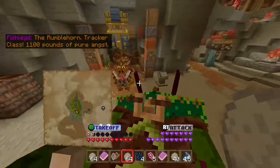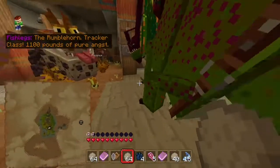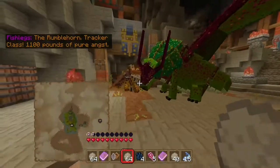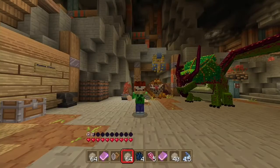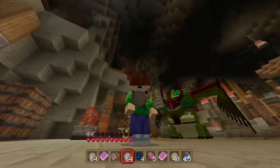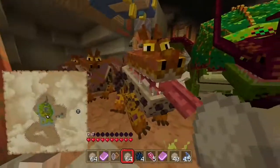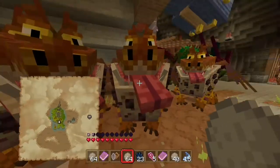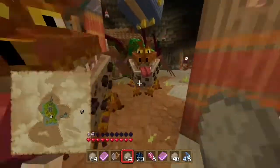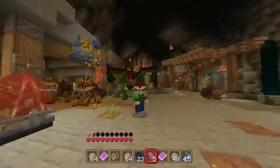The Rumblehorn — Tracker class, 1,100 pounds of pure angst. I got a new dragon! This has been a pretty successful episode — I got this dragon helmet, destroyed trappers, and got all these new dragons. If you are enjoying the series, leave a like and subscribe. Please check this out on the Minecraft Marketplace because it is actually really fun — of course it does cost money though. Farewell everybody!